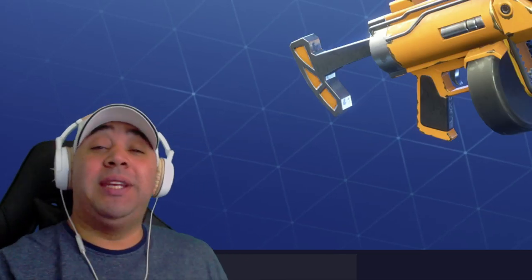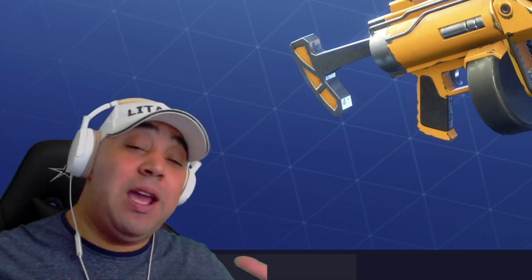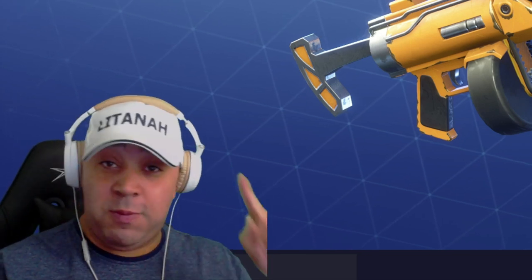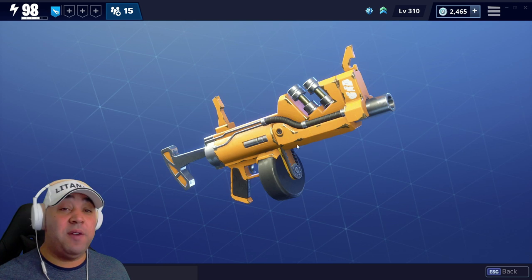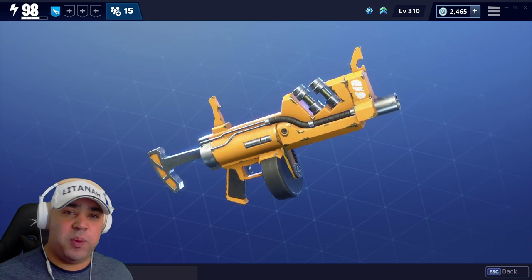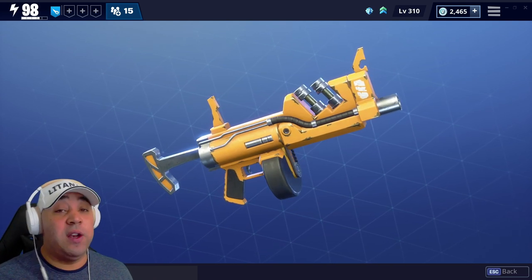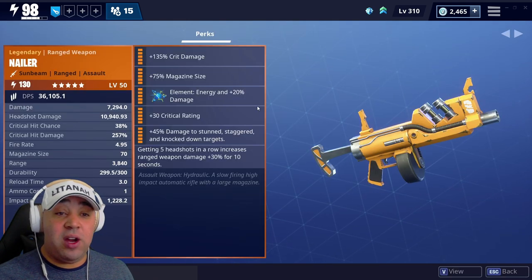Hey, I'm Troops, welcome back to the Latano Army. This is Fortnite Save the World, and I've got this given to me recently by Pizza Snore - that's a person, not a Pokemon. This is the Nailer, one of the hydraulic weapons that was out a while ago. Lots of people went for the Hydra, obviously for the Dam Buster as well, and this little beast got overlooked. It's pretty decent, believe it or not.